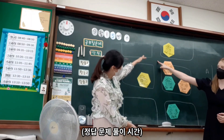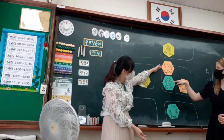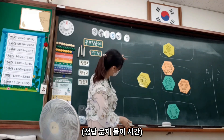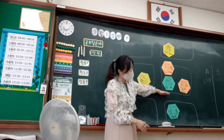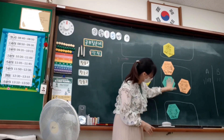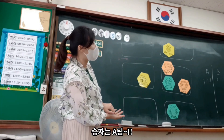Go straight one block and turn right. It's next to the school. Go straight one block and turn left. It's on your left, next to the school. Go straight one block and turn right. Go straight one block and turn left. It's next to the school. I think the time is up. The winner is Team A!